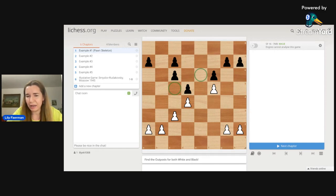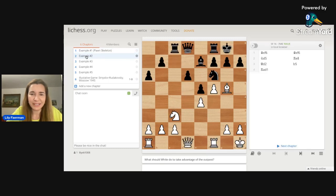What about for black? Where can black place their knight if they had a knight on the board? It would be on E4 — protected by the black pawn and no enemy pawn can chase the piece away from there. The square on C4 is not an outpost because it can be chased away by the pawn moving to B3. Now let's look at some examples.